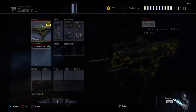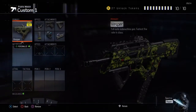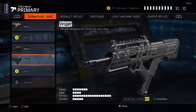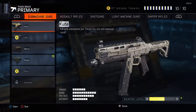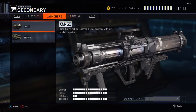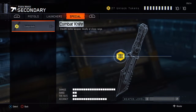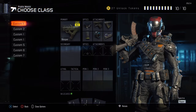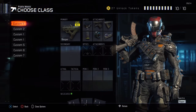The point is that in order to get this camo, you need to get diamond everything. You need to get diamond primaries, diamond sub machine guns, diamond assault rifles, diamond shotguns, diamond light machine guns, diamond snipers, diamond pistols, diamond launchers, and the special. Once you do all of that, you will get the Dark Matter camo.